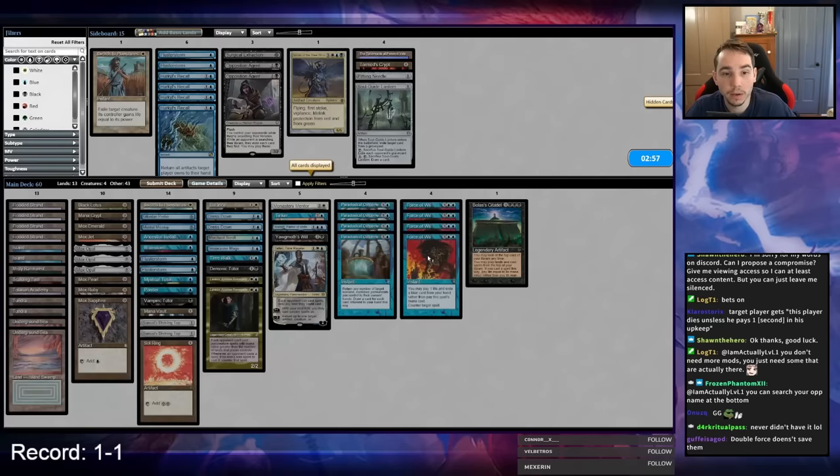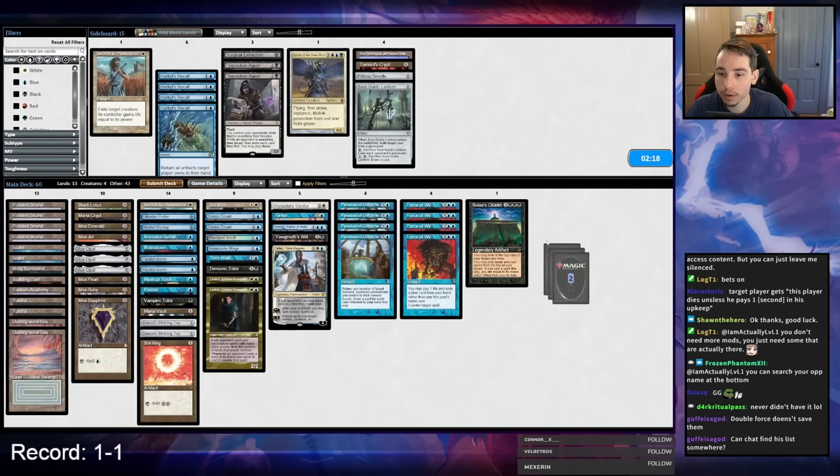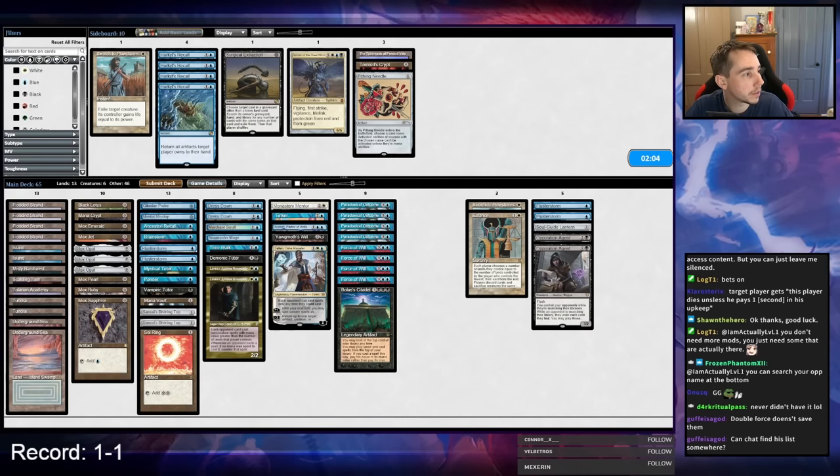I didn't hit anything else — end of turn. This does block Ragavan though, so I don't even have to Force it now. I have Mana Crypt on my side. Blue for Preordain — I'm okay with that. I'll Mystical for PO later, probably. They play Teferi — nice. Teferi plus Force didn't get there, so that's game. My opponent is on no Sagas — what an interesting deck. It's a four-color breach control with Gush and Sanctuary, no Flusterstorms.